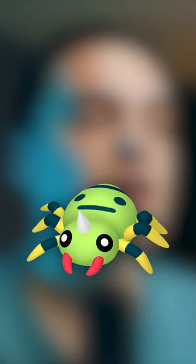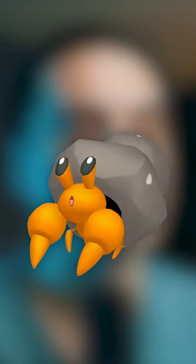In January, Ditto can disguise itself as an Ekans, a Gastly, a Spinarak, a Natu, a Surskit, a Nummel, a Bidoof, a Finneon, a Lillipup, a Dwebble, and a Swirlix.